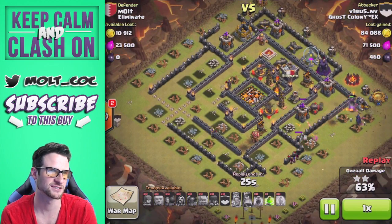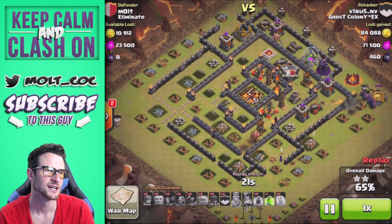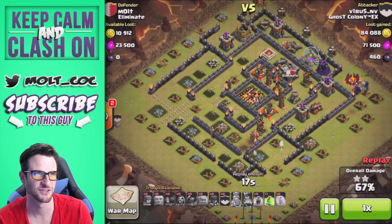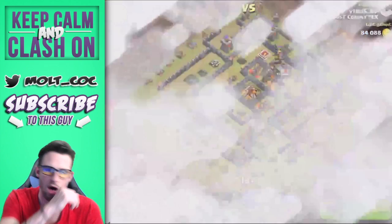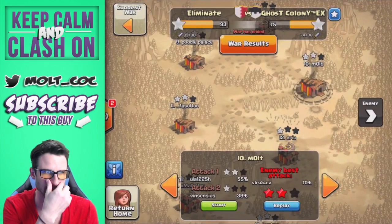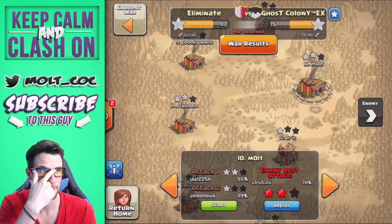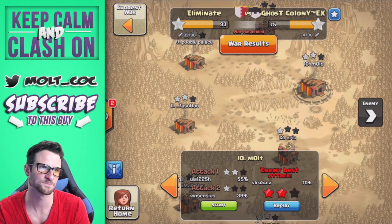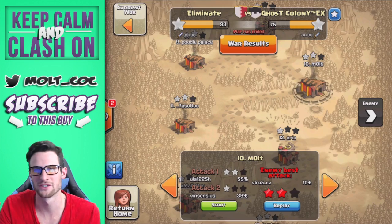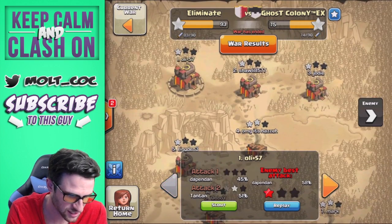I'm okay with that defense. Everything else is still working its way around — his Pekkas didn't even make it into the center of the base. If they had, things could have been different, but I still have two teslas up and they would have just ripped through the Pekkas. That same thing happened in the last war where a single wizard barely took out the Town Hall, so I'm just waiting for the base design to fully work.